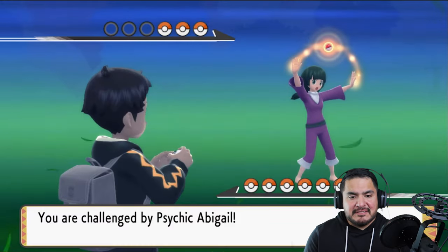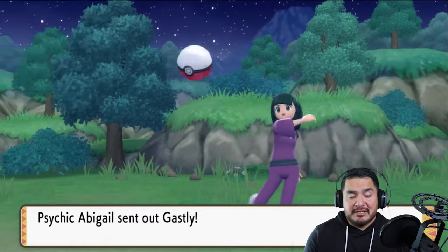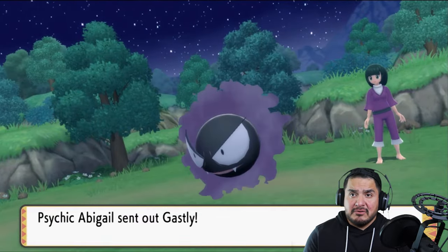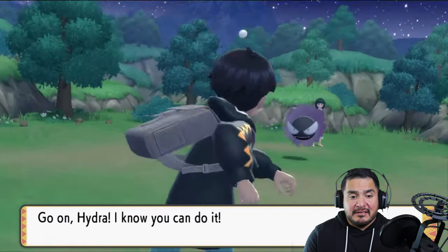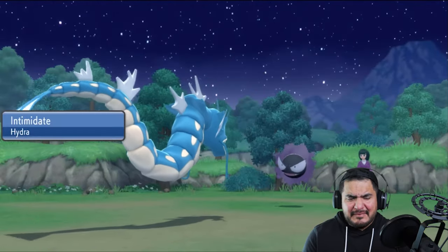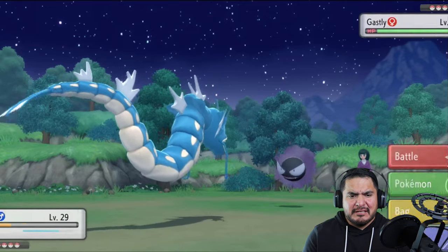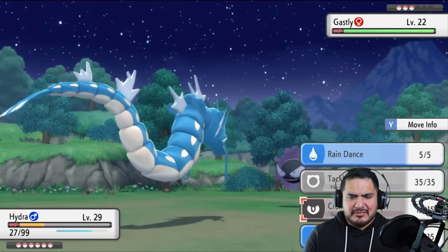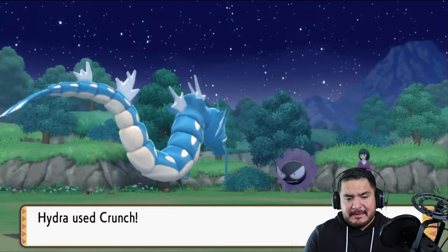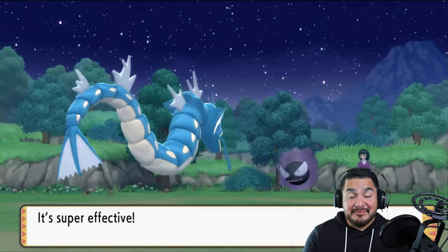Here we have Psychic Abigail. She's gonna be wanting to battle us with a Ghastly. Let's go right ahead and go with Hydra. Hydra kicked some butt last episode and it's looking very, very happy. We are intimidating this Pokemon. Let's go straight for a Crunch attack right here — yeah, does the trick. Say goodbye to Ghastly.